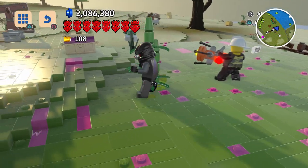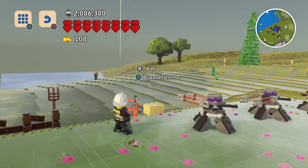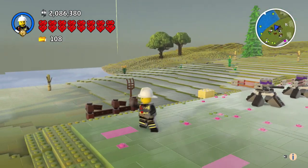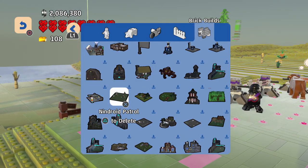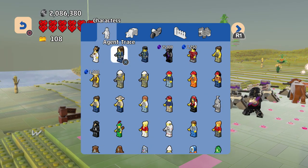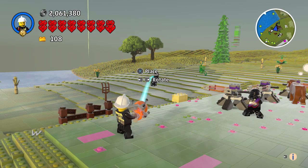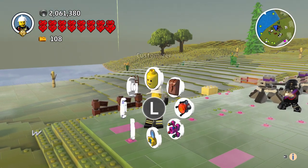I can go ahead and discover this character as well. That's why it's definitely worth getting these things — not only do you get a bunch of studs, you get a whole bunch of new items and cool Ninjago characters like a Ninjroid. I'll play as him for now since it seems weird to be a firefighter while doing Ninjago stuff.